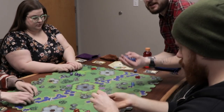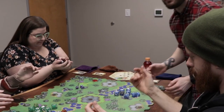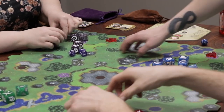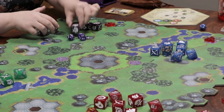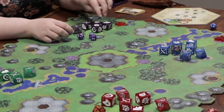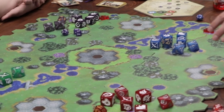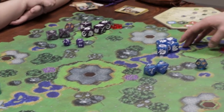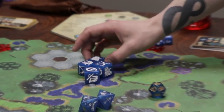One thing we kept in mind when designing Dice Wars is that we wanted no two games to be alike. You can see this tiled map — it can be shuffled, and it doesn't even have to necessarily be a square. It's also got a more advanced map called the Hinterlands on the bottom of it. For now we're using the suggested first-game basic map. We've rolled our armies and the icons on top of the die correspond to the unit.